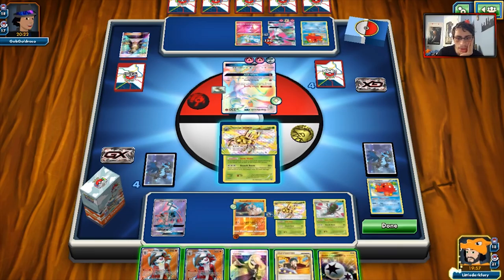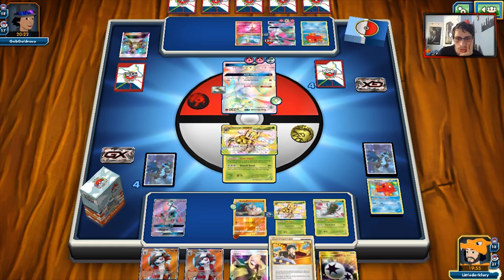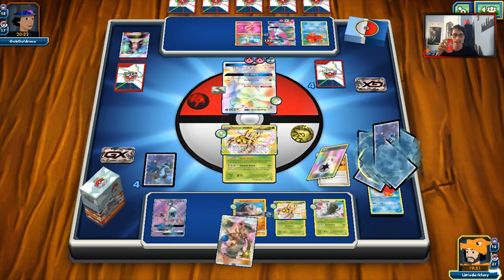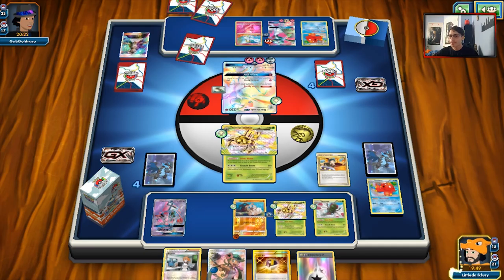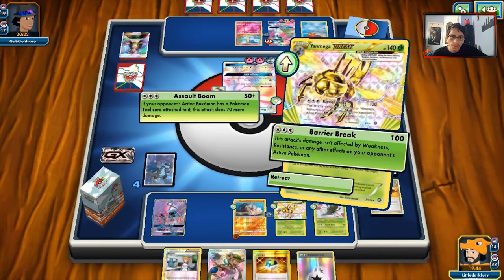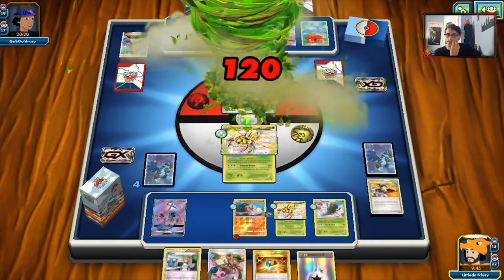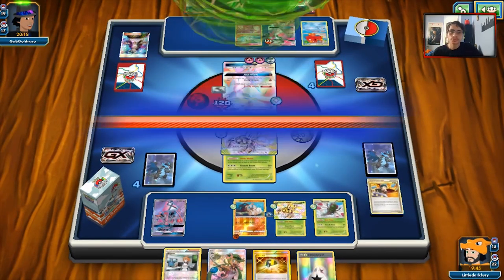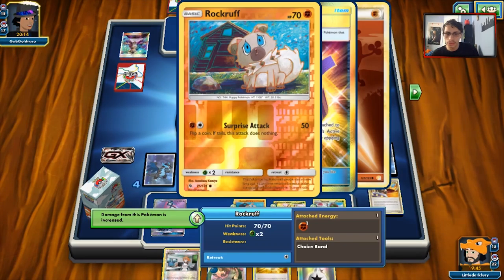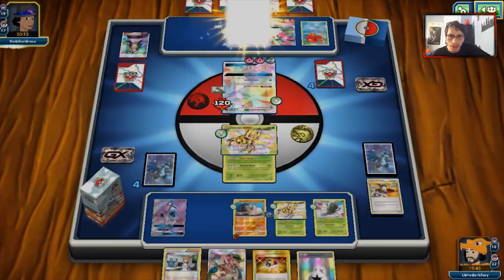I think I'm just going to Judge him here, to be honest, and then just attack him. We could Brigette, but there's literally no point because we don't want it. We could just Assault Boom for 120 and keep putting a lot of damage on these Gardevoirs. These are all heavily damaged, and we still have Lycanroc to bring them up and knock them out.